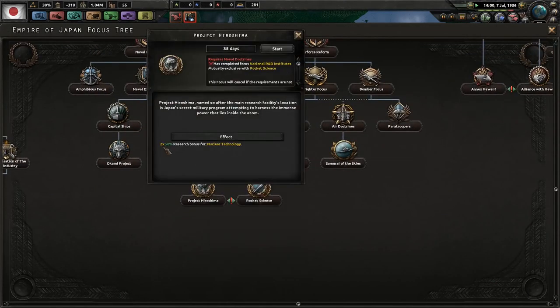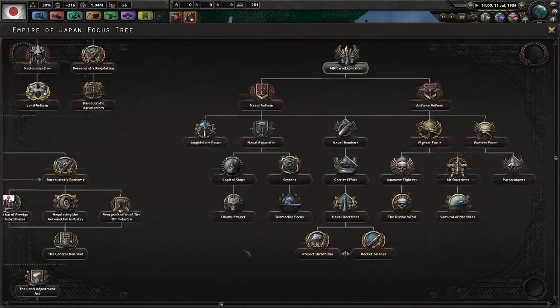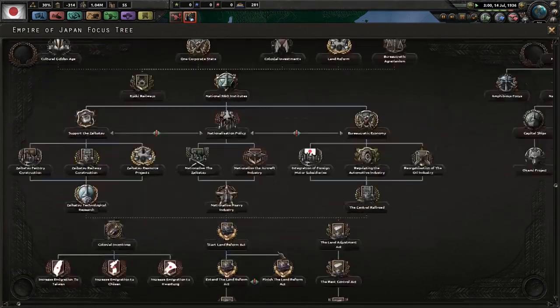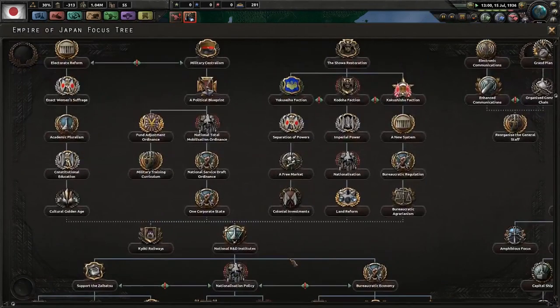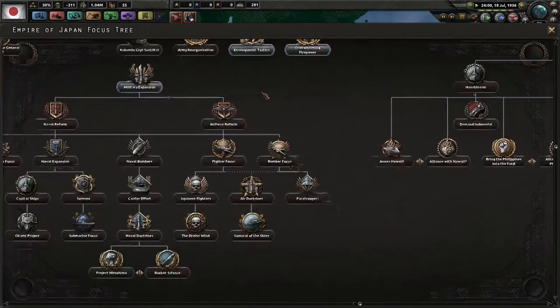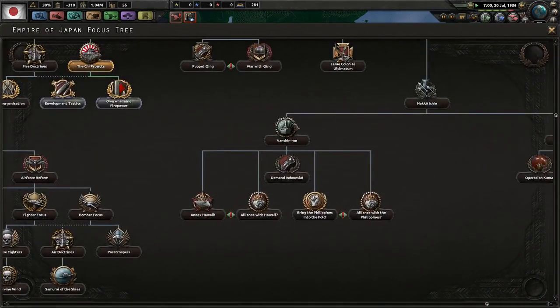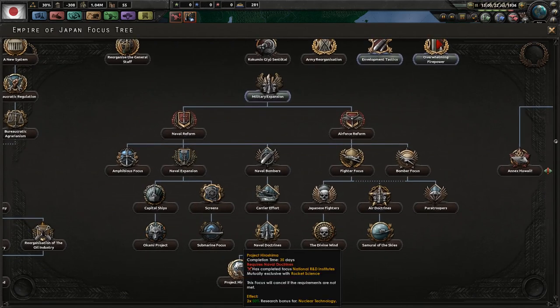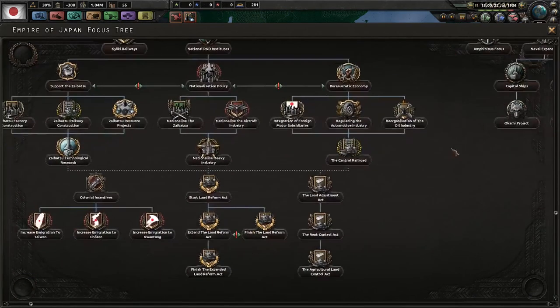You have Project Hiroshima, which gives two 50% research bonuses for nuclear technology. You have to have already completed the National R&D Institute. You also have a way to get really advanced technology pretty fast — but let's move on to the foreign policy tree.